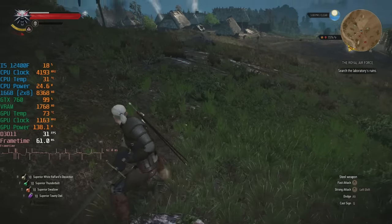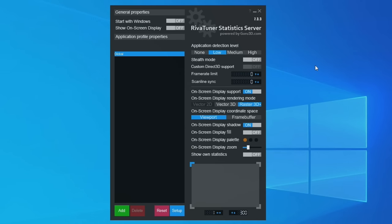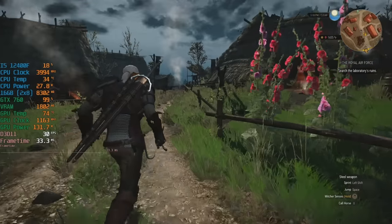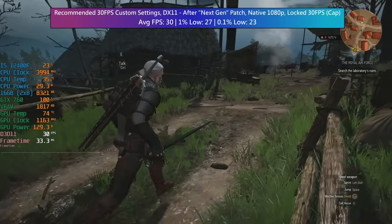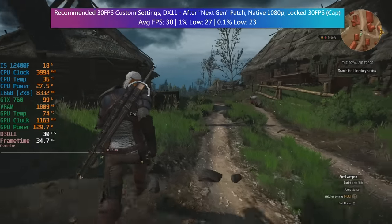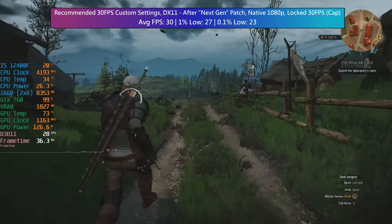You can cap the game from within the game, but doing it with RivaTuner gives us better percentile lows — a smoother experience, to put it simply. Typing 30 in the frame limiter box does the trick, and after loading up a few save games I was pleasantly surprised that it will still stick to this cap more often than not, though as expected a few high impact areas do have their way with this near decade-old GPU.